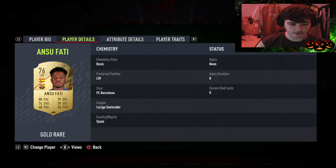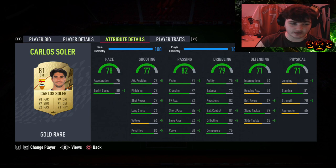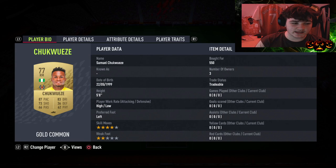Left centre mid — and a little bit of a hyperlink there — we have gone for Pedri, and we have paired him up with Carlos Soler, which actually looks like a really good, well-rounded card. Right mid, we have gone for — I'll call him Samuel — and once again he's one of the better gold common players in the 75 to 78 rated range.